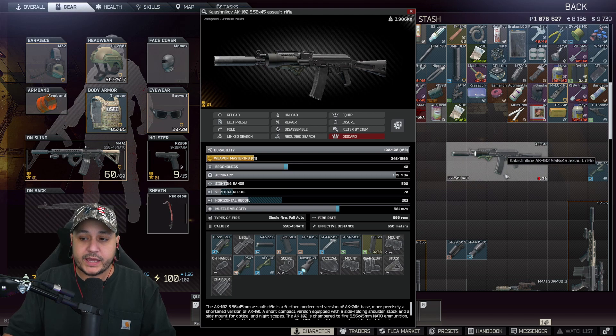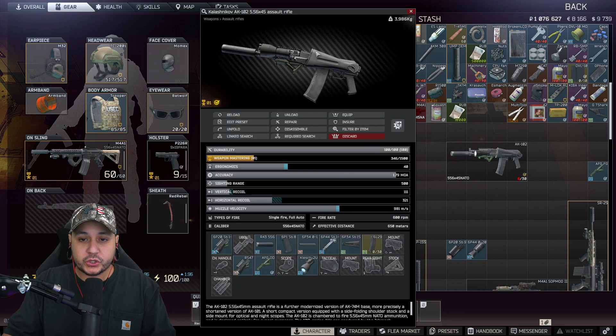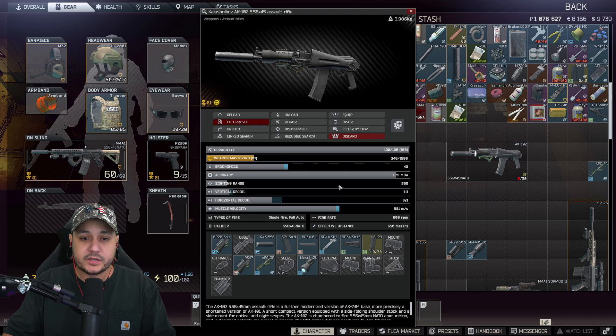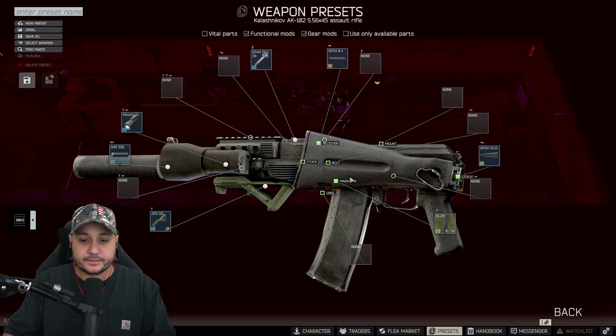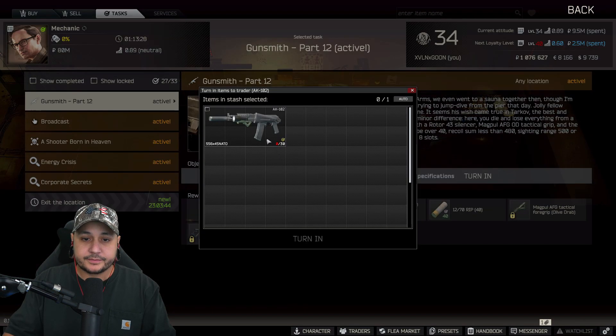If you're noticing something - we can't turn it in yet. All you have to do is fold the stock. This is what your build should look like when complete. As you can see it says 'fits the active Gunsmith part 12 quest requirements.' Save it in edit presets, then go to Mechanic, go to tasks, and turn it in. That's Gunsmith part 12!